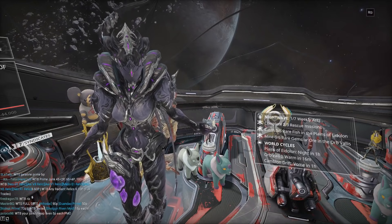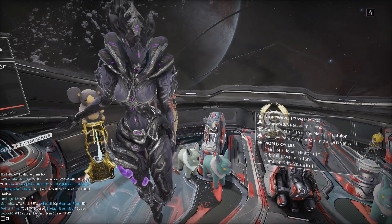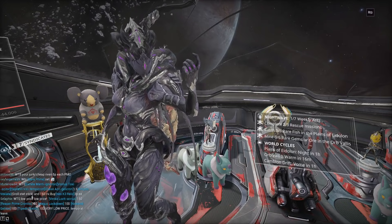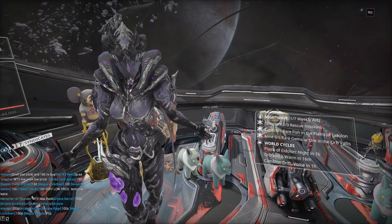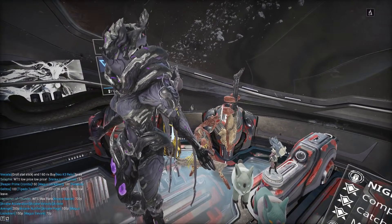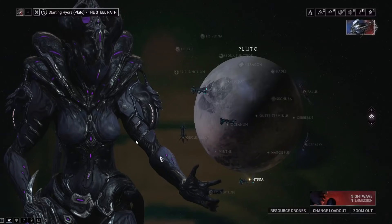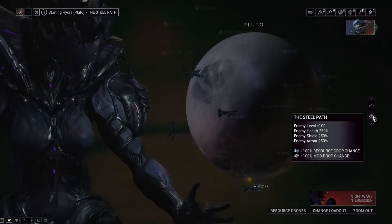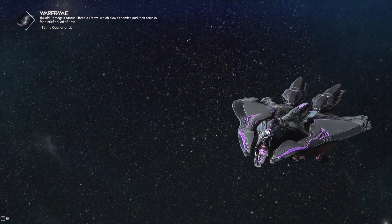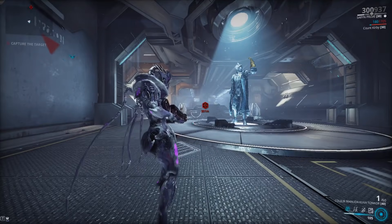If it doesn't have the weapon you want — let's say you're trying for the Archiplas More — you shoot the larvaling down, do the granum void, and it keeps having the Detron. You have to complete or extract from that mission and keep going. Also, to get into the granum void you need Zenith Granum Crowns, and it's gonna require the highest tier of granum crown to get those larvalings to spawn, because you have to kill at least 25 specters.